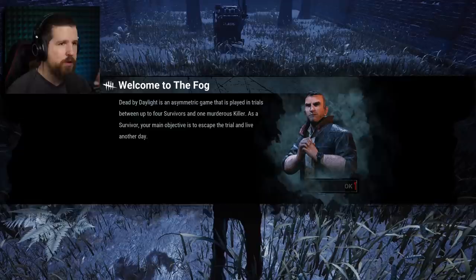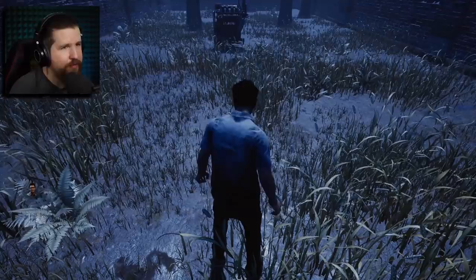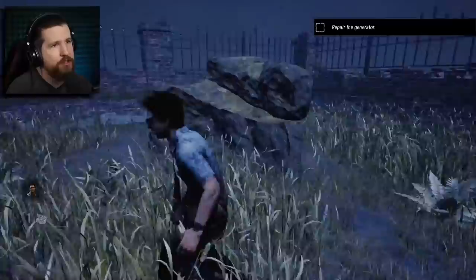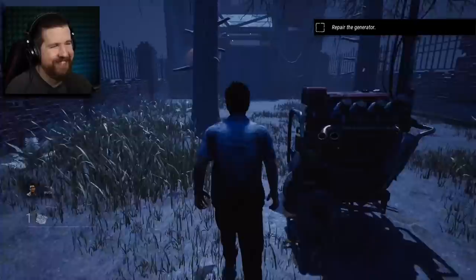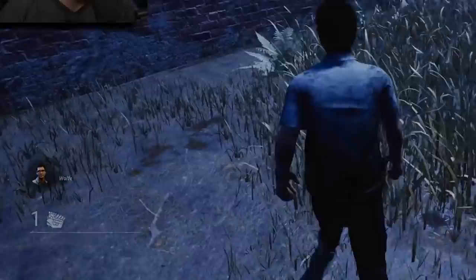Dead by Daylight is an asymmetric game played in trials between up to four survivors and one murderous killer. As a survivor, your main objective is to escape the trial and live another day. Here I'm playing Dwight — you can see in the upper right the objective is to repair the generator. In the upper left is my portrait, and you can see two marks — that's my hook counter, showing how many times I've been hooked in the match. Just below it, there's a generator symbol showing one generator left to complete.